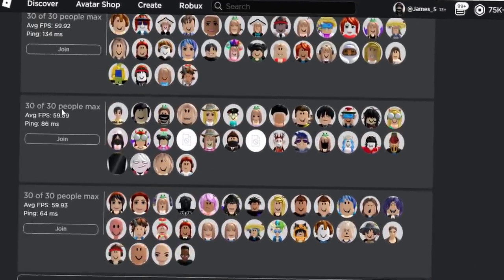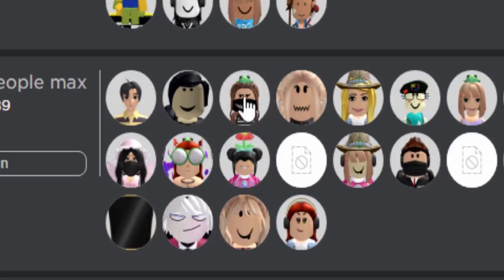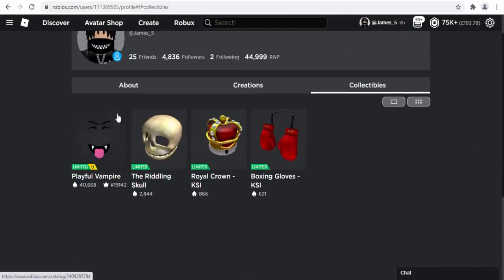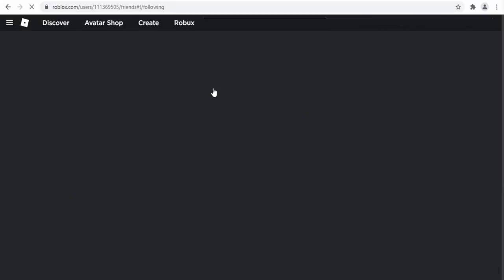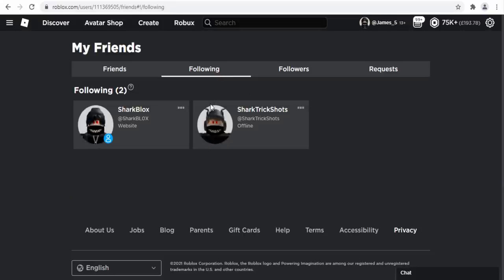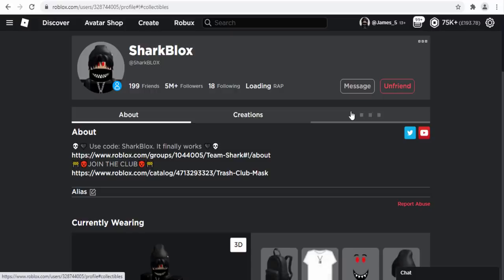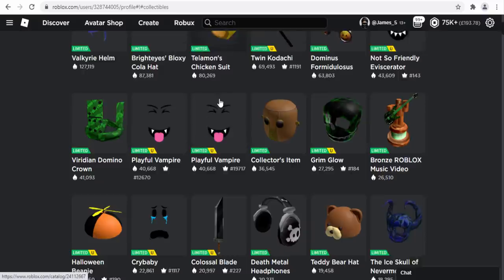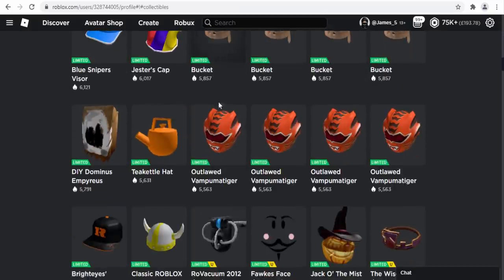I also noticed on my profile there is now a collectibles tab — clicking it shows all your limited items. That's a really nice feature; you can go to anyone's profile and quickly see all their limiteds. Testing it on my main account, it does show collectibles and loads in — a little slow maybe because I have over a million wrap. There you go, loading in all my collectibles from various accounts, some I can't even remember where they came from.